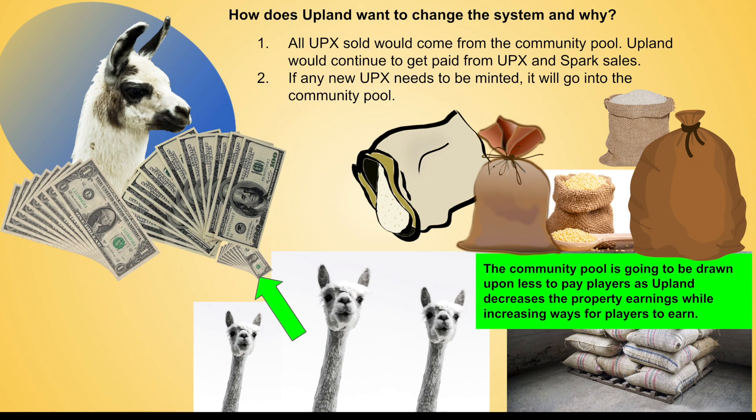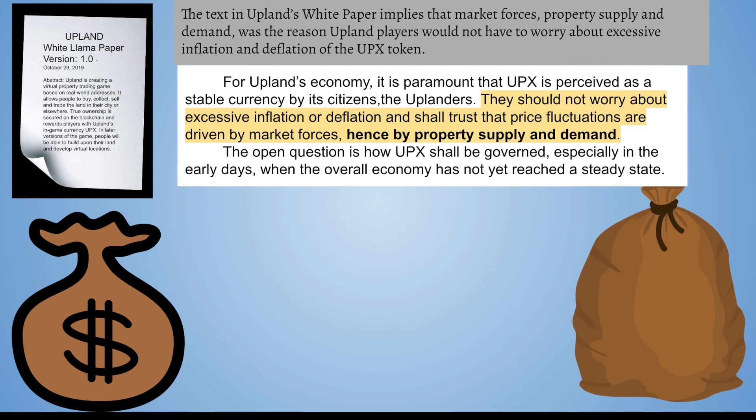So what's the problem? Is there any benefit? Let's go back to the white paper, because the text implies that market forces, property supply, and demand was the reason Upland players would not have to worry about excessive inflation and deflation of the UPCS token. To quote it: 'For Upland's economy, it is paramount that UPCS is perceived as a stable currency by its citizens. They should not worry about excessive inflation or deflation, and shall trust that price fluctuations are driven by market forces — hence by property supply and demand.' So Upland has already kind of planned for potential inflation, and it perceived the way to handle it was through market forces driving property supply and demand.